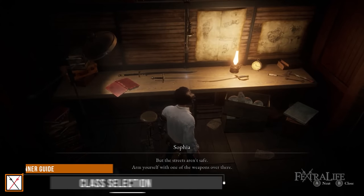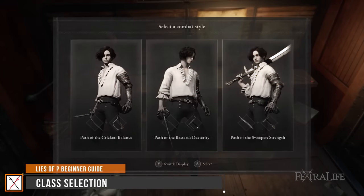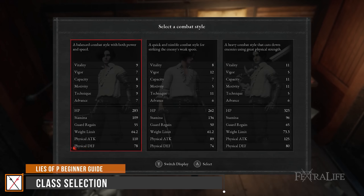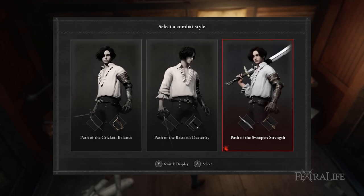At the start of the game you'll be asked to choose between three different classes called combat styles, and this will determine your initial default abilities and stats. Don't feel threatened by this choice as it is not the end all of your build, however keep in mind you will not be able to respec your default class stats. The three selections are the Path of the Cricket (balanced), Path of the Bastard (dexterity), and Path of the Sweeper (strength).